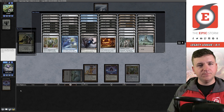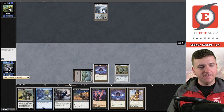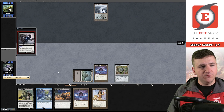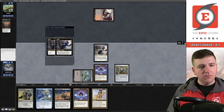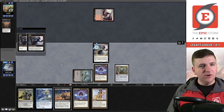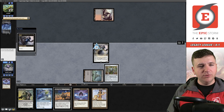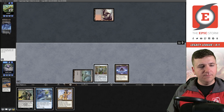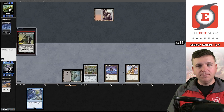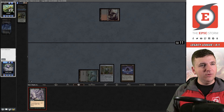Evoke Grief — they're fetching in response and cast Entomb. Put the evoke trigger on the stack so we look at their hand, discard Grief. Now the sacrifice trigger is still on the stack — cast Burnt Offering sacrificing the Grief to make a bunch of mana. Play Lotus Petal, Lion's Eye Diamond. Hold priority on Infernal Tutor, sacrifice the Lion's Eye Diamond for triple black, and grab Tendrils of Agony. We did it — successfully won the match.